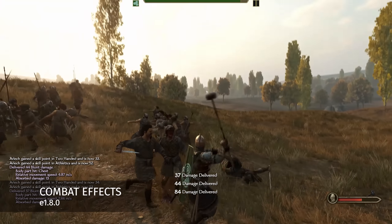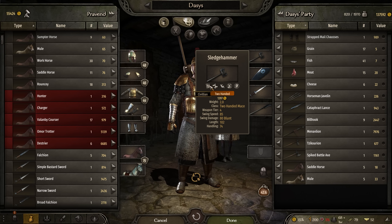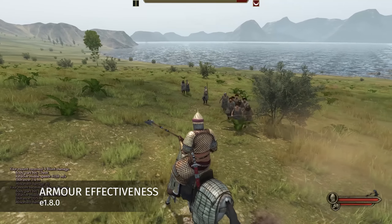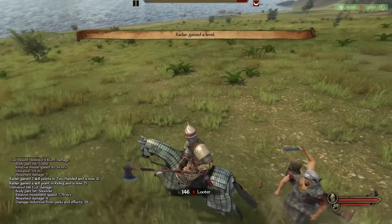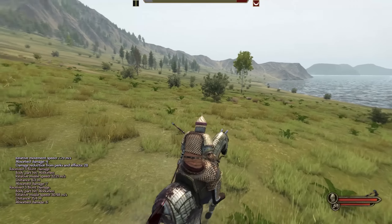Combat mechanic effects like knockdown, knockback and dismount are now decided using a standard and deterministic model, making them much more reliable and predictable. You can check the tooltips to see each weapon's effect. Armor damage calculations were reworked to make higher tier armors more effective against blunt attacks, making these armors feel like a much more worthwhile investment, particularly when confronted by looters.